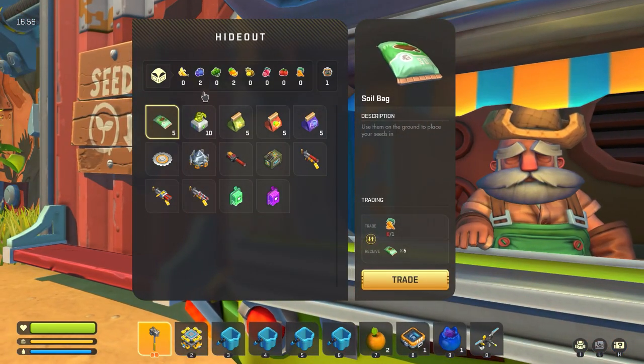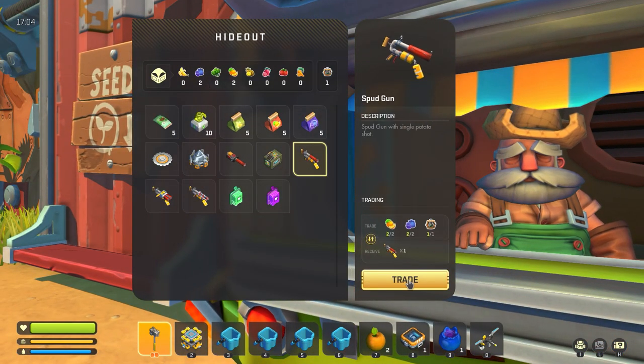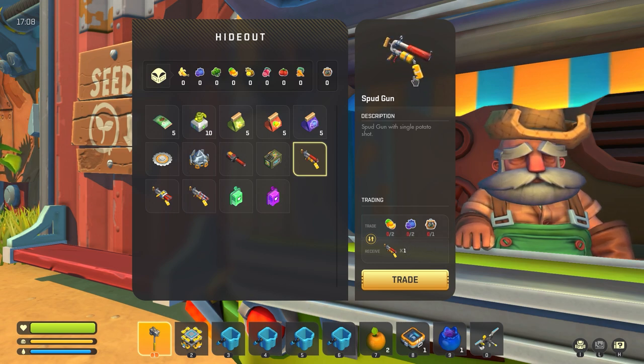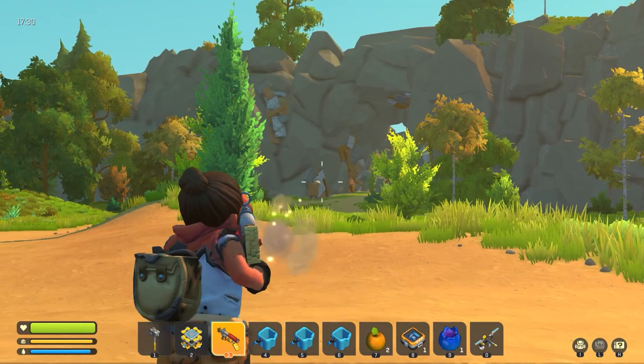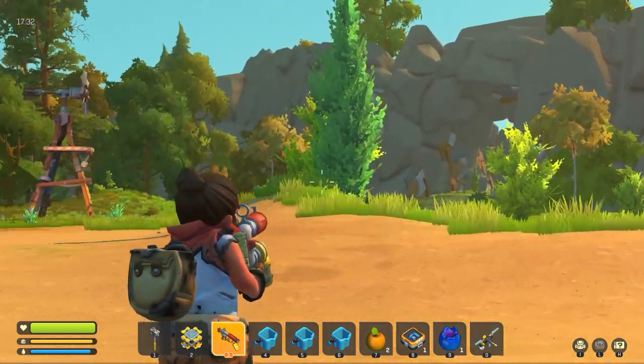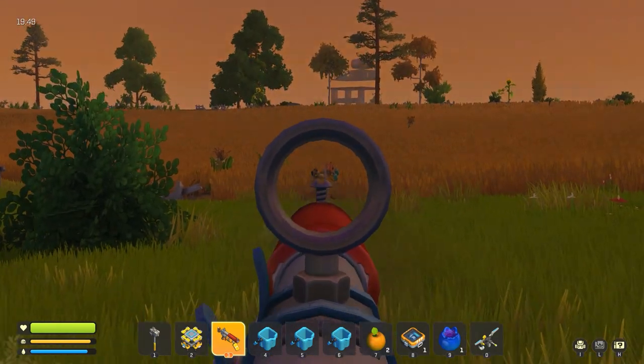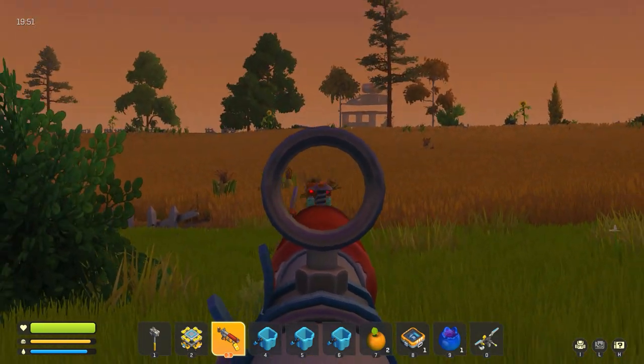Now you have everything you need for the spud gun, so go ahead and purchase it. Now that you have it, all you need is some potatoes for ammo. Potatoes are pretty easy to grow and you usually get a lot of them. The gun is pretty useful and it saves you a lot of time and health, so it's worth the hassle.